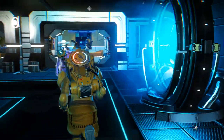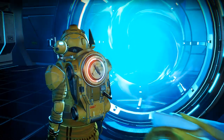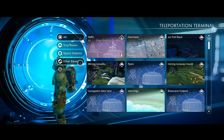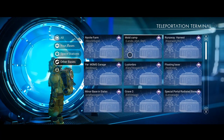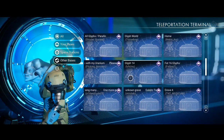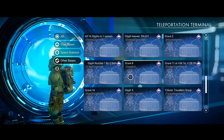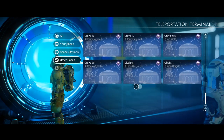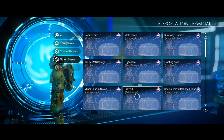After we arrive at the space station, we need to click on the teleporter. After clicking the teleporter, go to 'other bases.' As you can see down here, you can see all 16 glyph locations — from 1 to 16, they've all been discovered on this planet. We've already found two, so now we can go to grave number three.